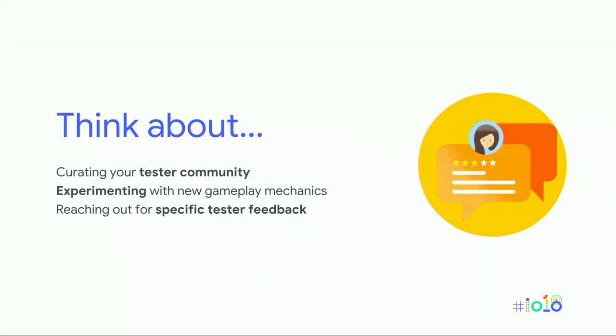In conclusion, here are some things to think about when using closed testing. Create a strong and diverse tester community — these players will be critical in shaping the initial direction of your game. Experiment with new gameplay mechanics and content. Don't be afraid of negative feedback; remember, your ratings and reviews are still not live at this point. And finally, think about reaching out to your tester community to gather very specific feedback: what worked, what didn't work, and how do we improve?